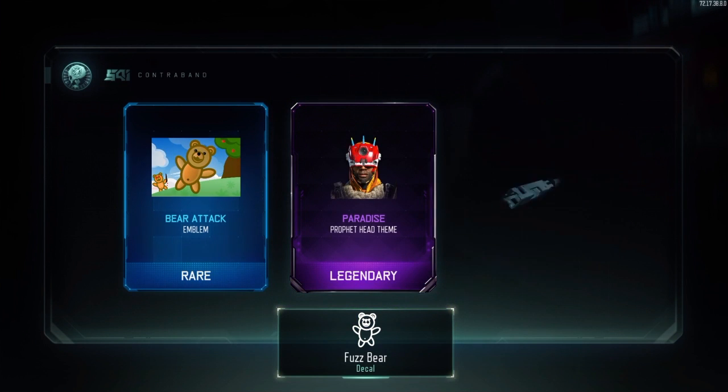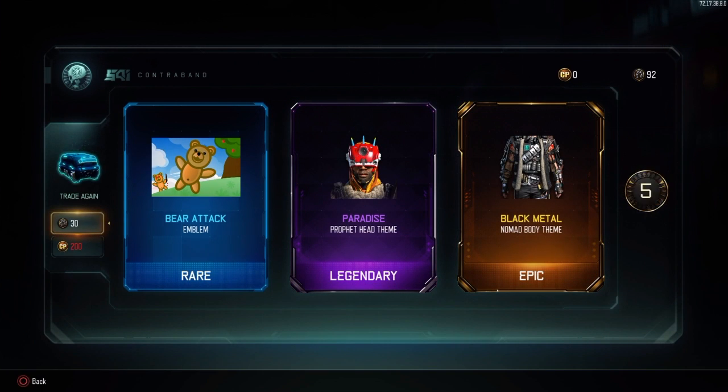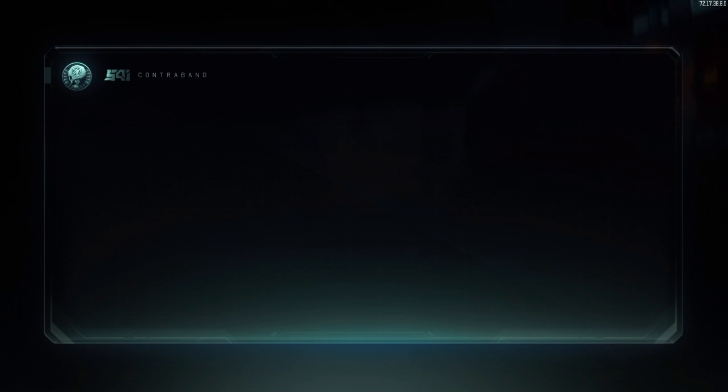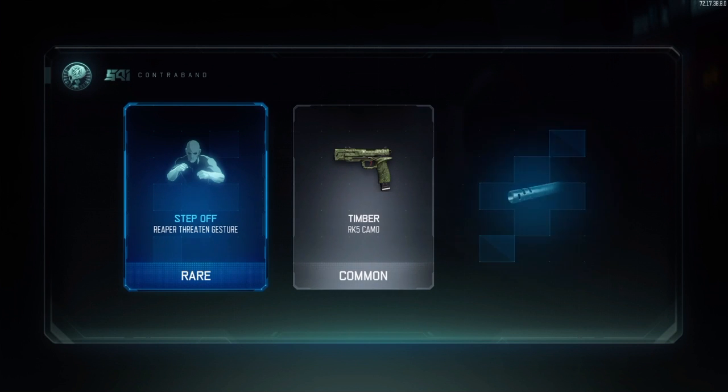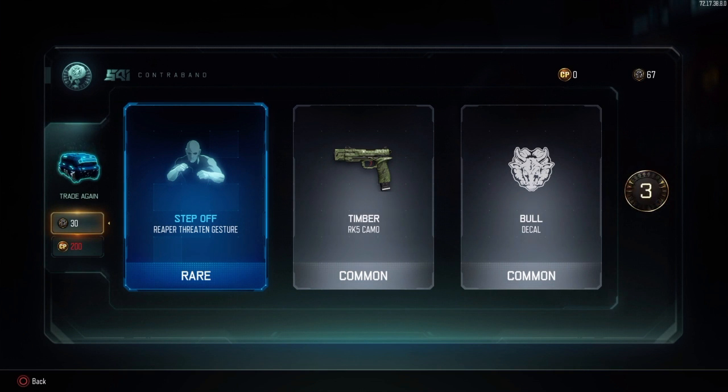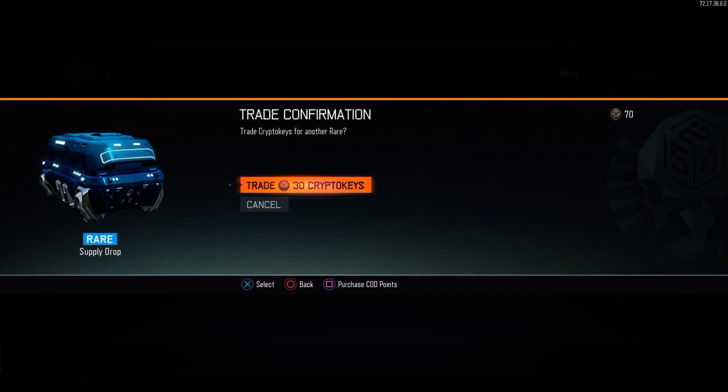Okay, we got an emblem, we got a head theme for our Profit, and we got Black Metal which is a Nomad body theme apparently. This is our fifth supply drop — let's see what we get. Step Off, Timber, and the Bowl decal. This is our last one — here we go.